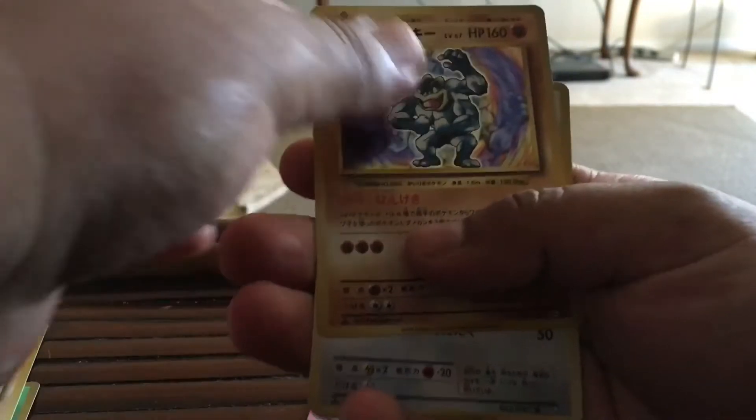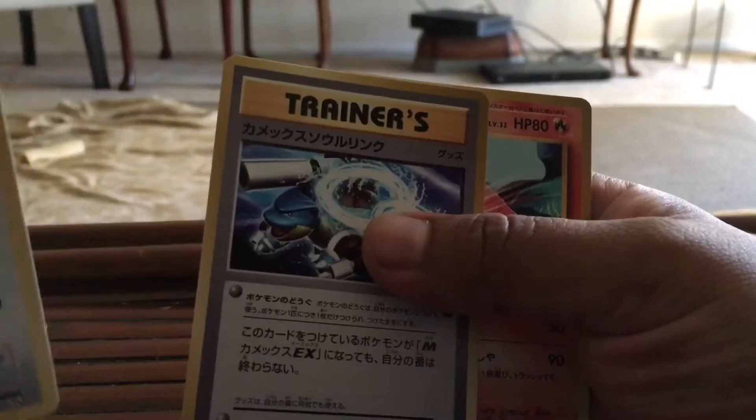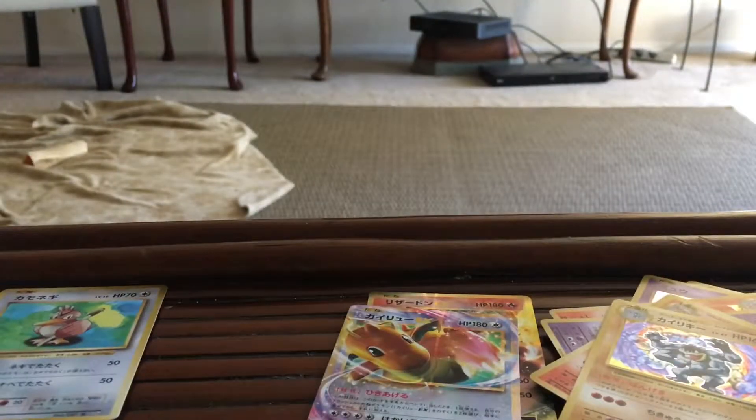I gotta say, I've always loved this card. Then we got Farfetch'd, Blastoise Spirit Link, and then a Charmander. I've always loved that card. I was very envious of people who had it. I really remember, I think it was in like a team deck or whatever.